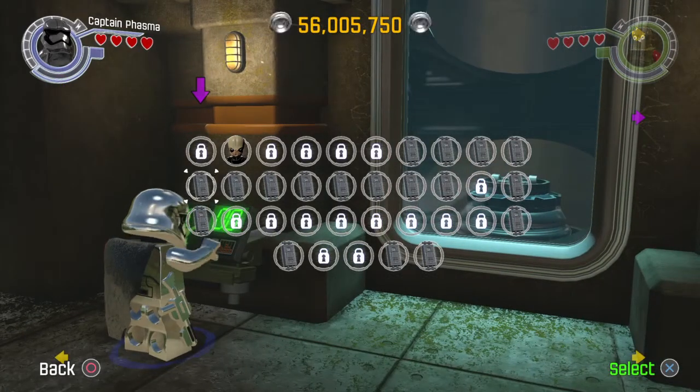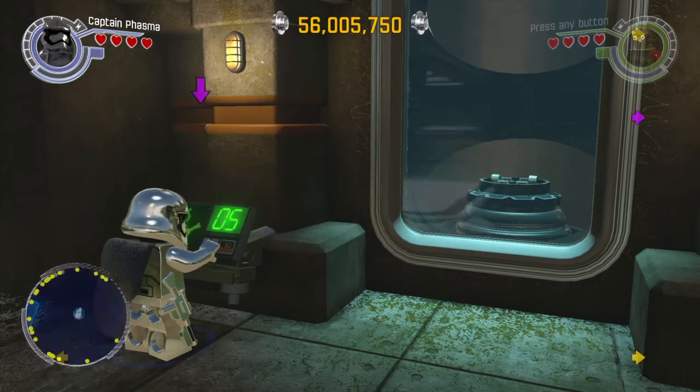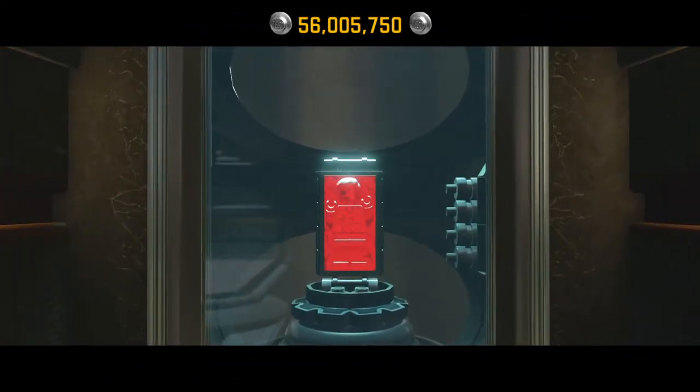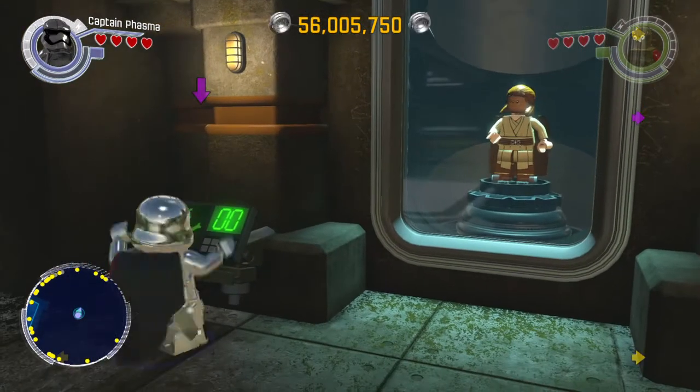You can spend your carbonite bricks in here to purchase a character. So I'm going to go ahead and make one right here — there's good old Han Solo in the carbonite, and now I have that character.